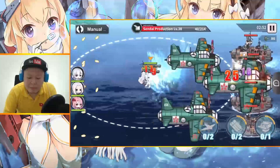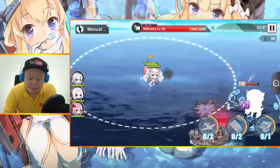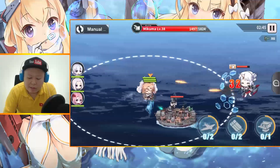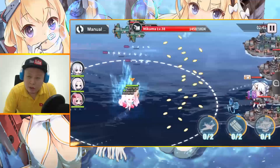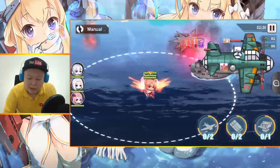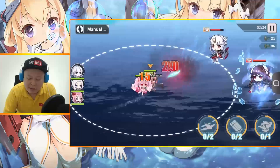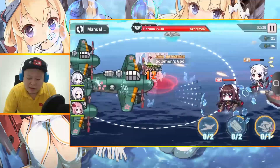Usually I beat 5 normal fleets using this fleet, and then I fight the boss using Javelin, Akagi, and Hood's fleet. This squad's damage is already quite decent, even though I still have a lot of low level characters in this fleet.